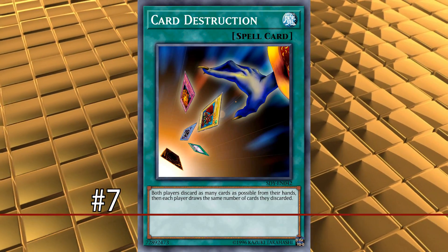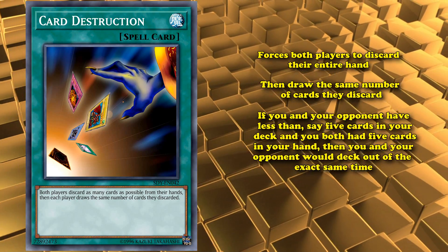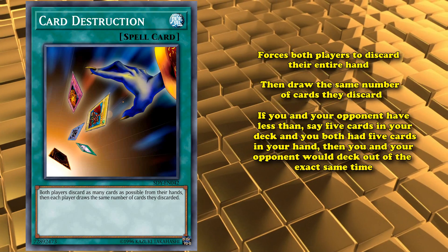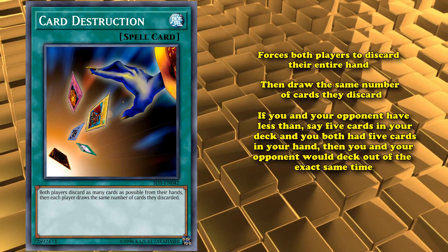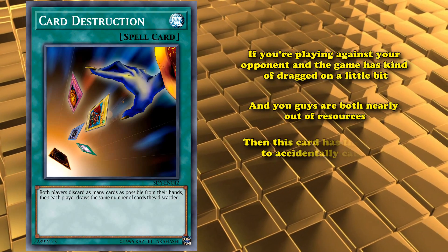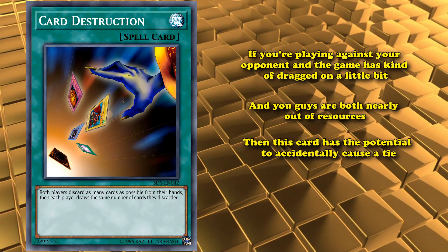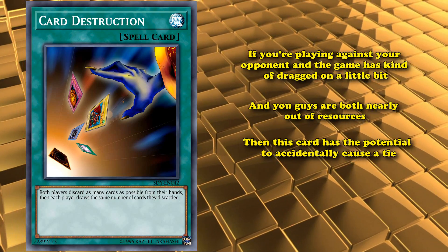At number 7, we have Card Destruction. This card forces both players to discard their entire hand, and then draw the same number of cards they discarded. So if you and your opponent have fewer cards in your deck than you have in your hand — say 5 cards in hand but fewer than 5 in the deck — then you and your opponent would deck out at the exact same time. This isn't the easiest thing to pull off, but it's a really good card on its own. If the game has dragged on and you're both nearly out of resources, Card Destruction has the potential to accidentally cause a tie, with a higher potential than most other cards on this list so far.